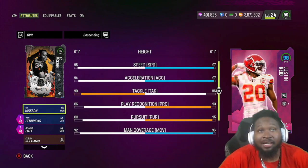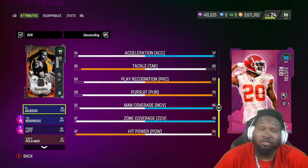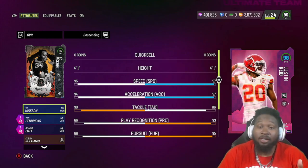Stat wise, Justin Reed comes in at six foot one, 97 speed, 97 acceleration, 86 tackle, 93 play recognition, 95 pursuit, 96 man coverage, 99 zone coverage, with a 94 hit power.